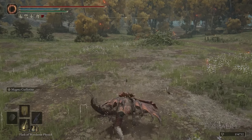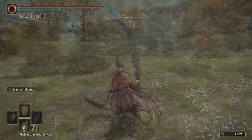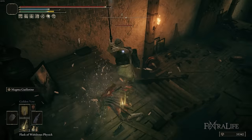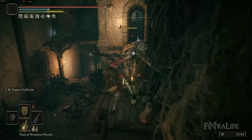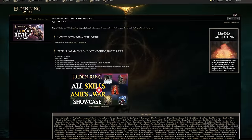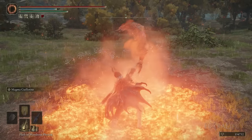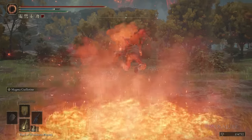The jump attack animation does a similar motion to the R2 attack, where you try to grab the sword in two hands and plunge it into the ground. I don't really like this because it shortens the reach of the sword considerably — the R2 has the same problem — making it less useful than it would be with the weapon's full reach. Magma Guillotine is an ability where you crouch down, jump up into the air, land and hit the enemy for damage, then put magma all over the ground that hits them, and you can do a follow-up attack.